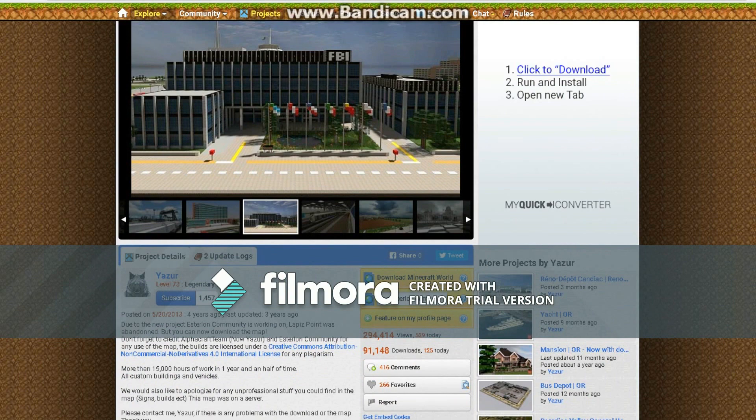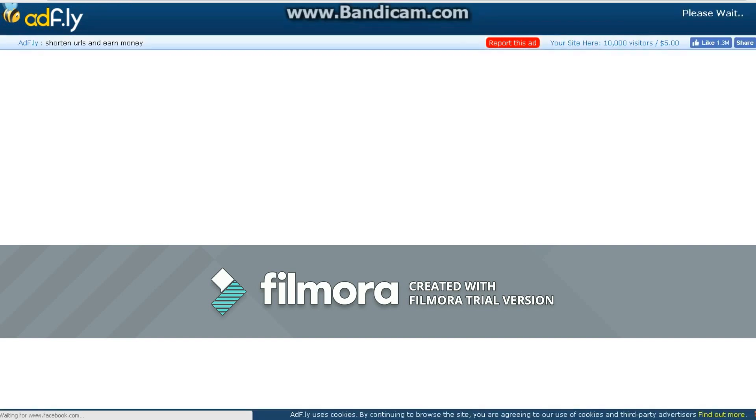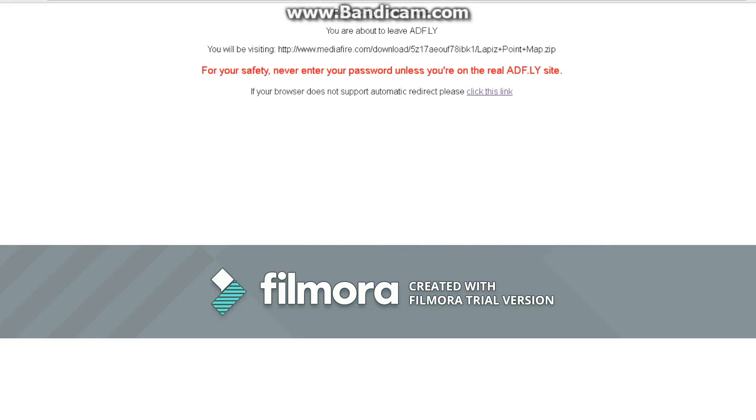Anyways, you want to click the first one and it says Download Minecraft World. So, usually it's doing AdFly, or whatever that's called. And then you'll just wait and click Skip Ad, and it should be downloading.